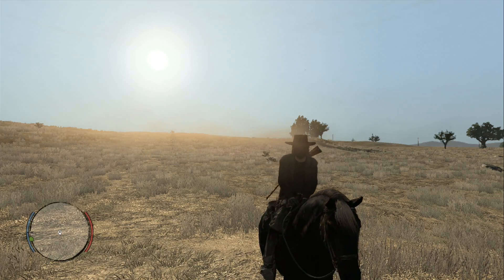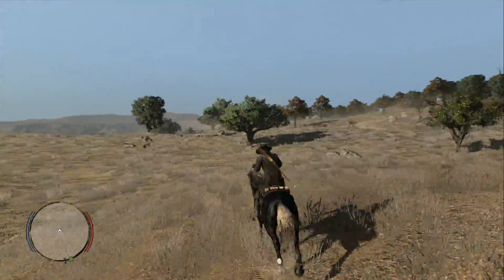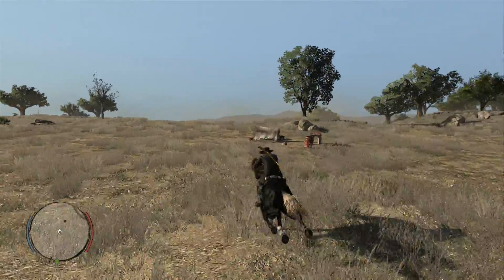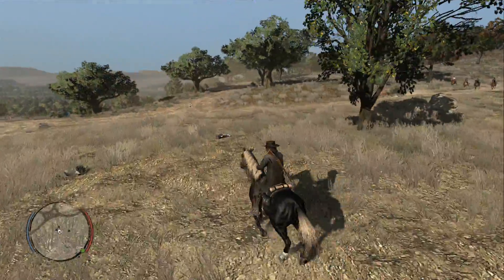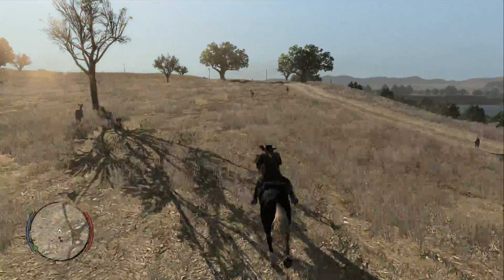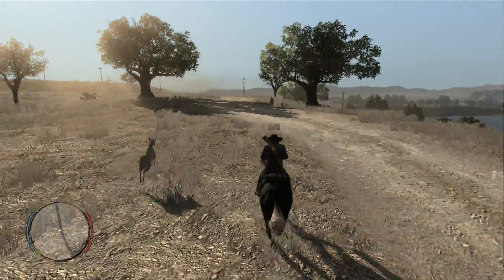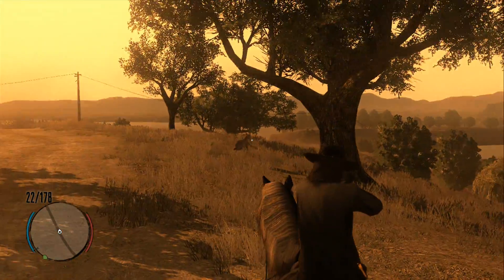That being said, here's how you use Deadeye. First off, what you want to do is find multiple targets — whatever you're going to shoot. I don't have any laid out so we're going to have to find some. Alright, here's a couple of deer, so what you want to do is pull out your gun and start Deadeye.